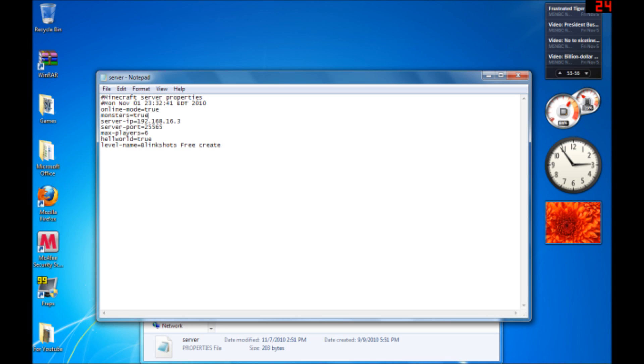Monsters, I have set to true. For the server IP, I'll show you how to find what IP you want to use. Some people use their own IP, but you actually have to use your LAN IP — I'll show you where to find that. The server port — do not change this, or else you're going to have to re-download the whole thing. It should automatically have a server port assigned.